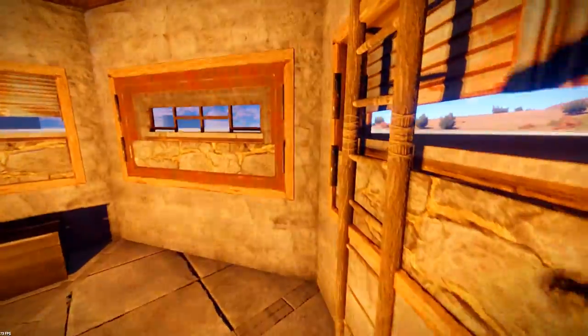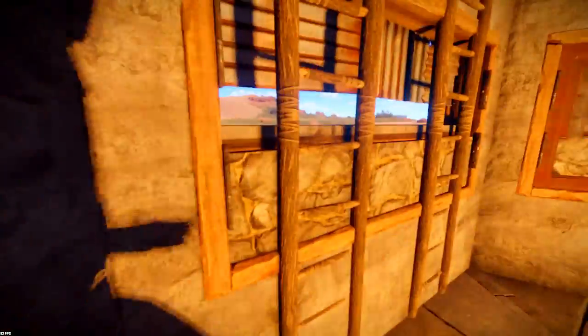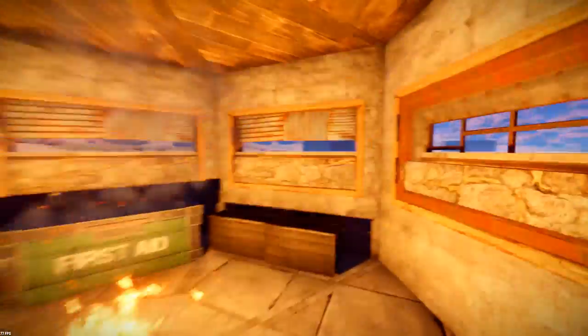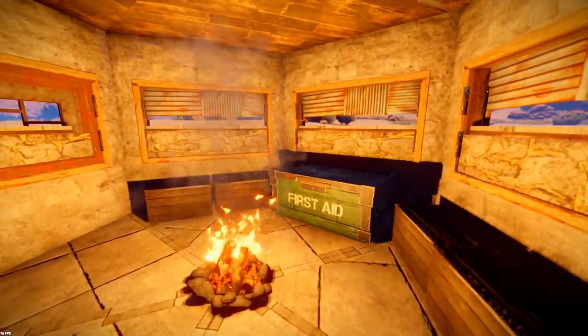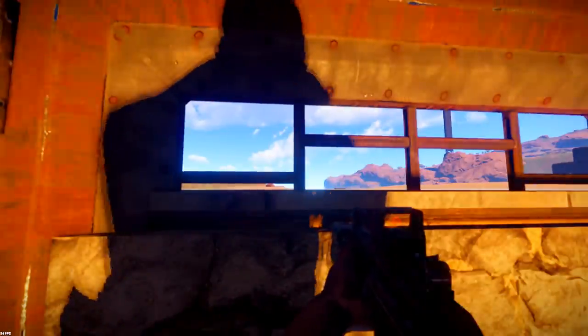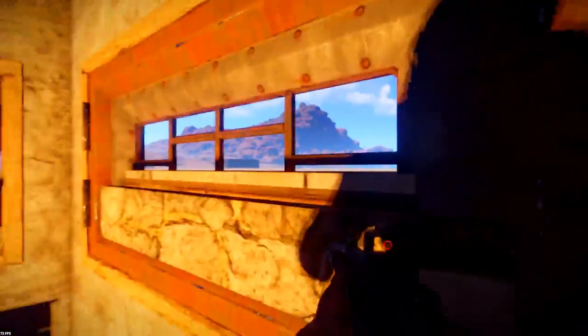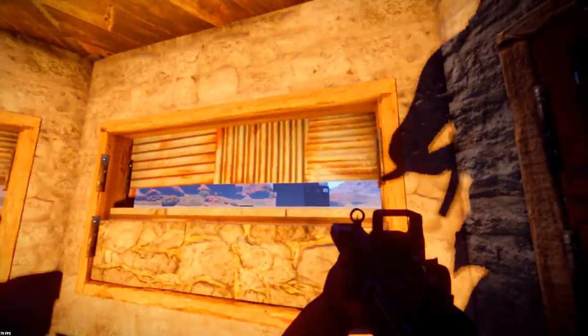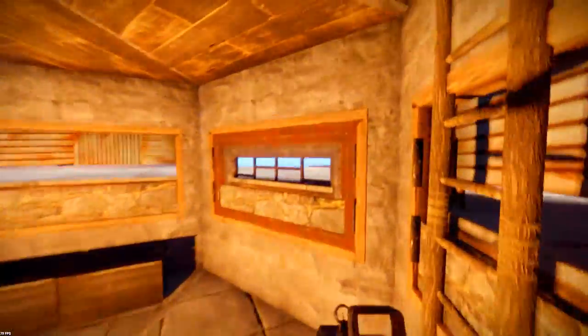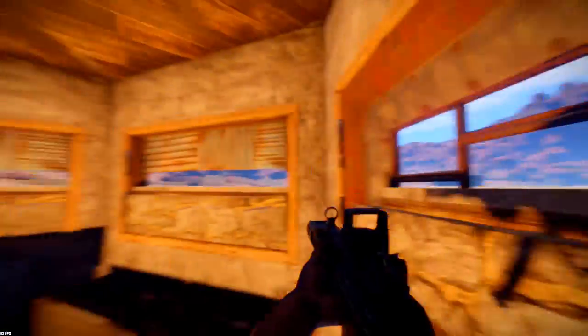This base is very good at protecting when someone is coming close. As you can see, there are two kinds of different window attachments. The reinforced window is much more expensive than the normal metal sheet window, so you can experiment with how much protection you want and what looks cool.